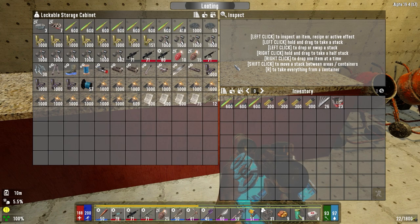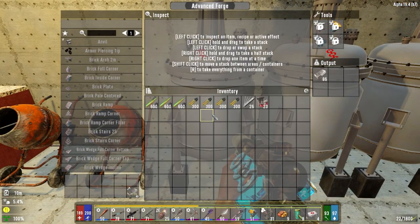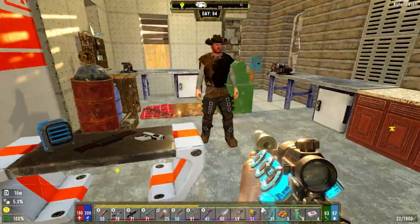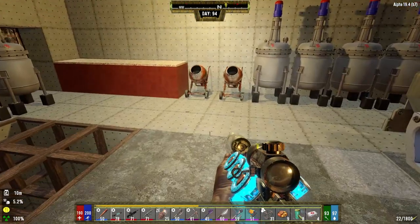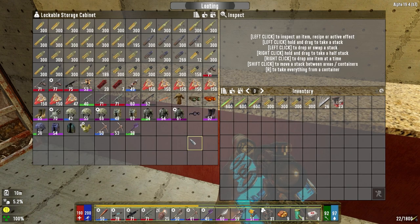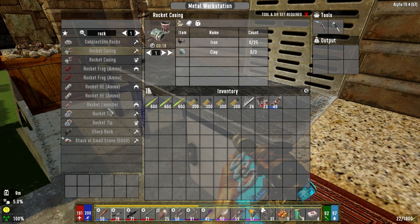Setting stuff aside, we've got lots of coil ammo and AP ammo, concrete, steel — a little bit of everything. I decided we're going to check what crafting options we have. We can't make dynamite, but we do have a rocket launcher. Let's grab that. Rocket casings require iron and the right materials; rocket tips are lead and clay, both made in the forge.